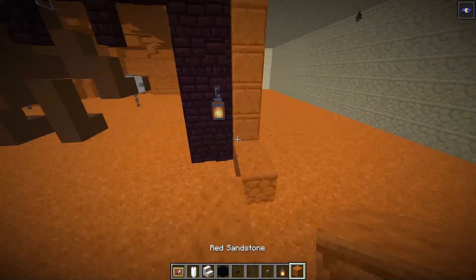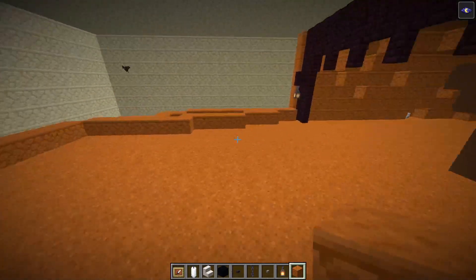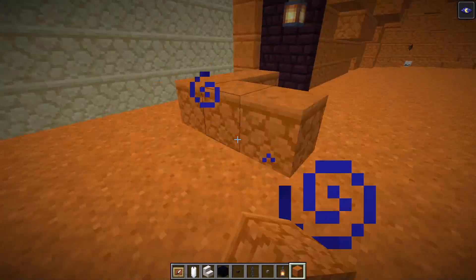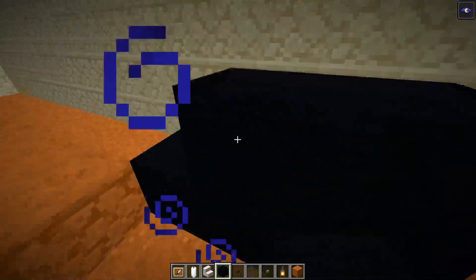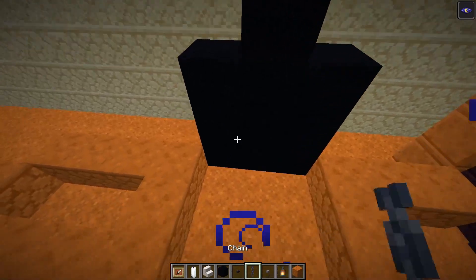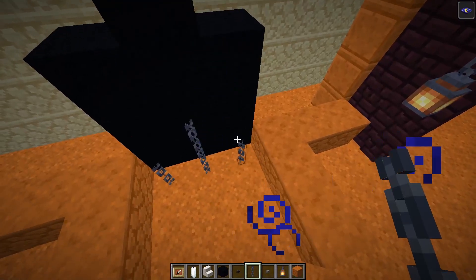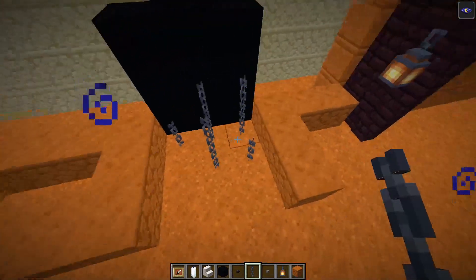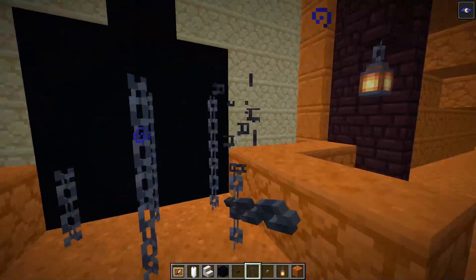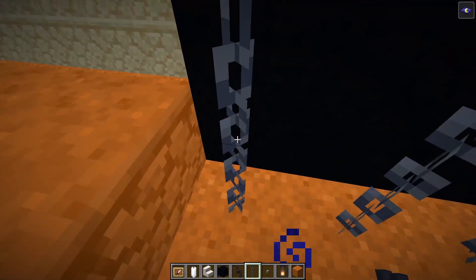We'll just fill this room in as well — just do another quick room. You can also add an entrance escape right here — add the escape hatch right here. Black concrete as the exit way, add some chains. You can actually walk through chains in Minecraft, but I'm going to pretend you can't in this alternate world. We can have the roof there.